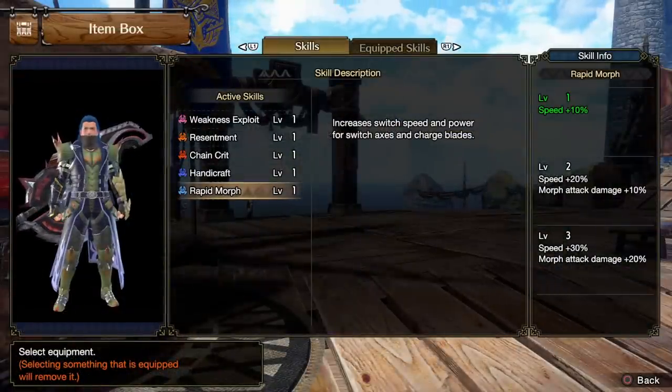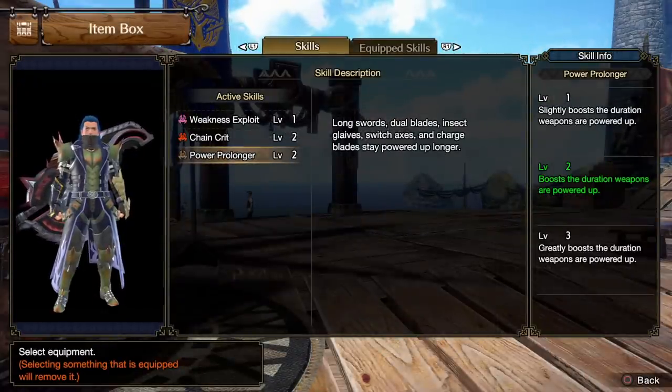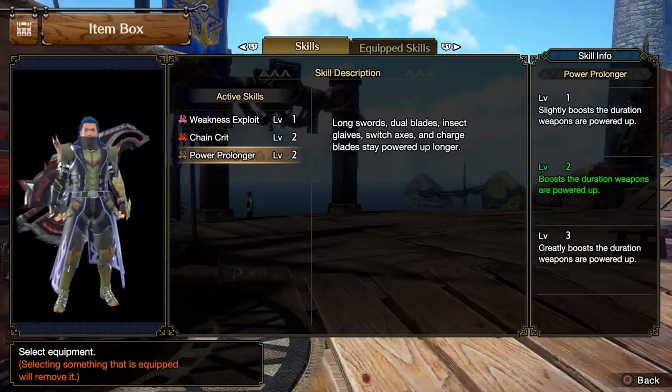The core skill you're going to care about most is Rapid Morph, which increases the switch speed and power for your Switch Axes — literally making you swap faster and also increasing the damage of your morph attacks by 20%, which is obviously vital as this is our main combo. The other skill tied to your Switch Axe is Power Prolonger, which means we're going to be powered up longer and get that amped double hit more often. This is more of a comfort skill — as long as you have level one you can get by, but it is very nice to have level three.